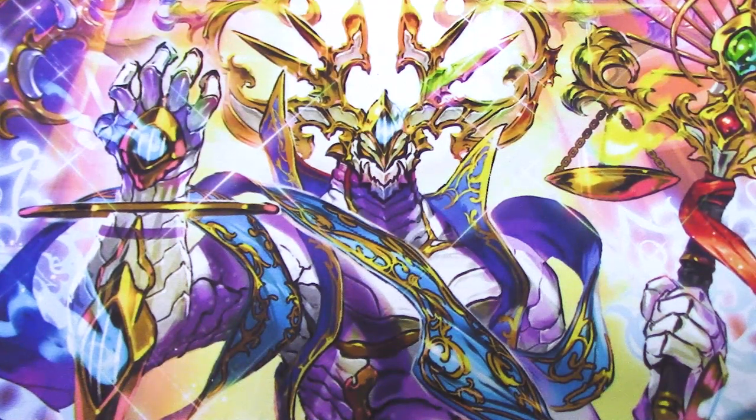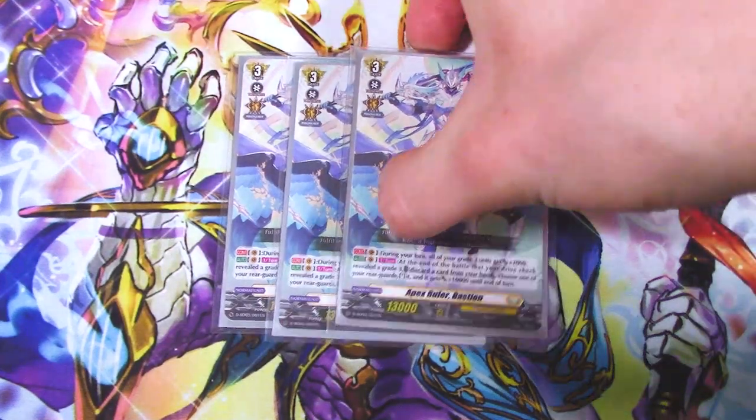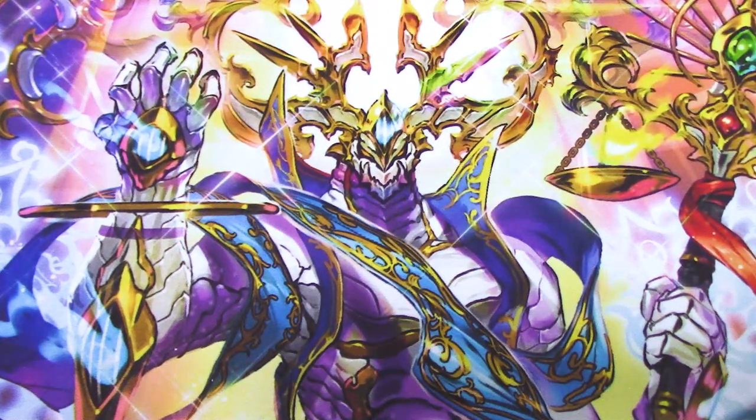On to the main deck. We've got our three copies of Bastion for Persona Riding because Persona Ride is pretty good in D-Series. If you haven't tried it already, you should definitely try Persona Riding. We're running 26 grade threes in this deck. Let's go.